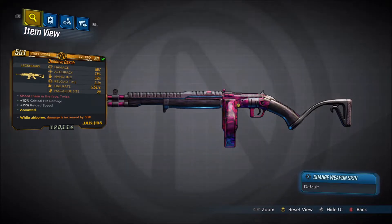The red text of this weapon says 'shoot them in the face twice', plus 10% critical hit damage, plus 15% reload speed, and I have an anointed version that says while airborne damage is increased by 30%. The damage is 867, accuracy is 71%, handling is 59%, reload time is 3.1 seconds, fire rate is 5.51 per second, with a 20 magazine size. I have a Deadeye Becca — you can get different prefixes, and I'll show you how to do that once I show you how to get the weapon.